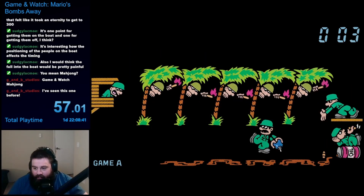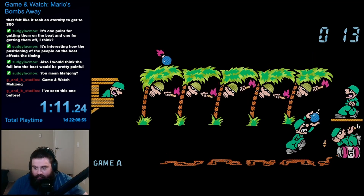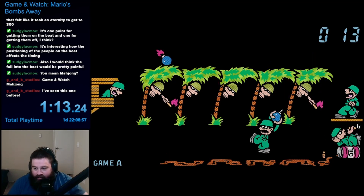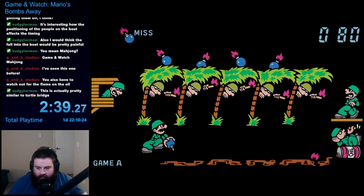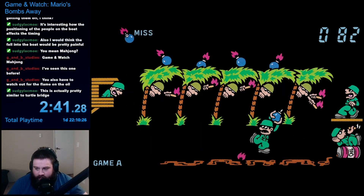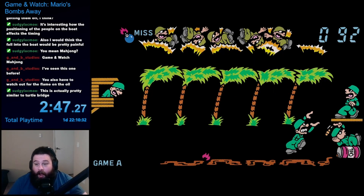If you manage to get the bomb all the way to the end, you must pass it off to an ally soldier. He is not always holding his arms out, so you must wait for the right moment to actually pass it off. Once you hand him the bomb, the soldier tosses it onto the enemy trees and waits for the next bomb. These bombs won't actually go off until you've lined up five bombs along the trees. Once you do so, the bombs will all go off at once and the enemy soldiers all comically fly up into the air.